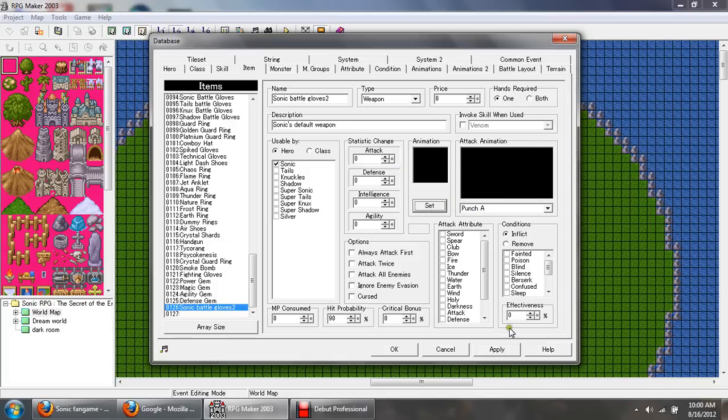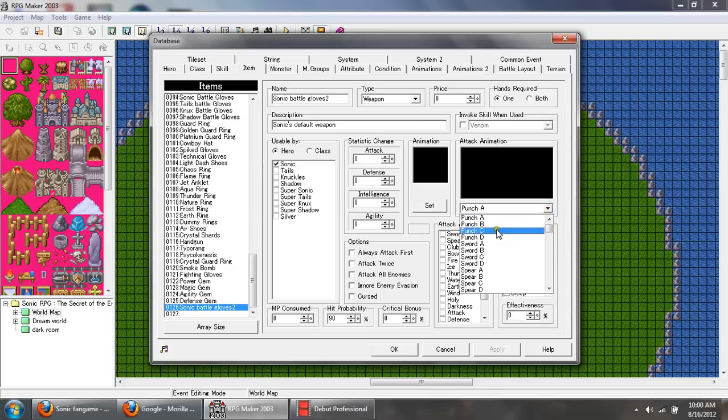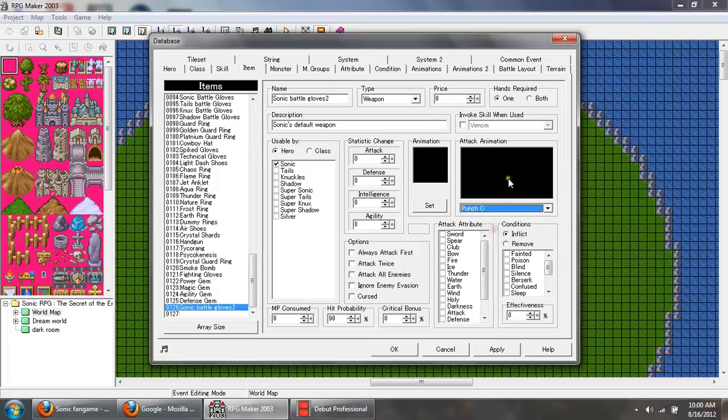You may notice my punch animation here is different — that's a modified one I made. If you're just starting out, keep it on 'Punch C' which is a basic punch attack — the default attack animation for it. Select that and I believe that's about it.